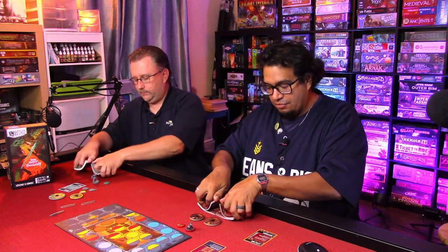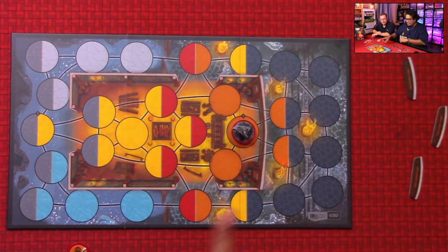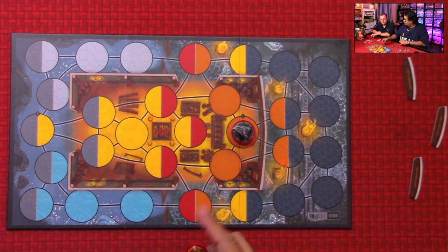Setup time! First we shuffle our cards — we each get five cards from our deck. Live shuffle here, no sleeves, living dangerously. Then the youngest player sets up on position one — there's a little one printed on the board.